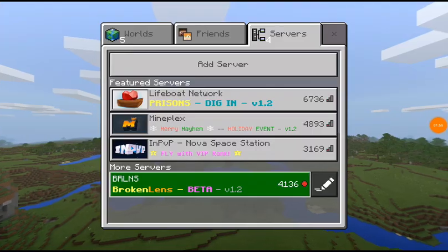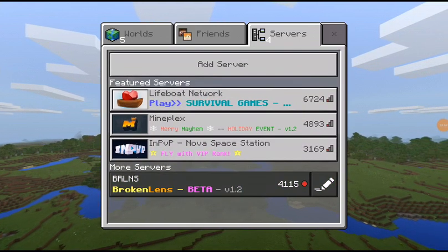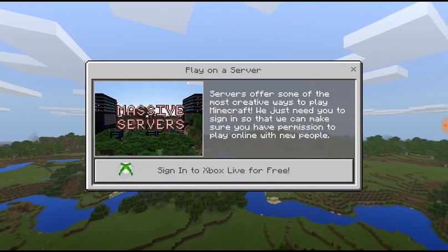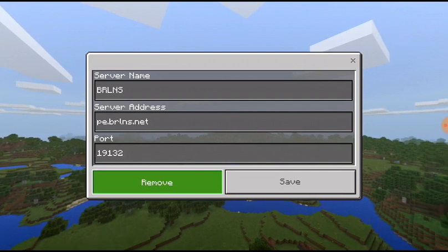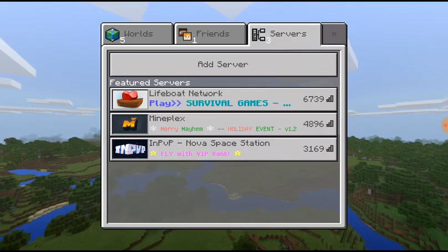Okay guys, it has been done. It is written 'broken links beta' — this thing must come up here. For that, you must click it. There's a sign-in option — click that, then go to the Edit button.